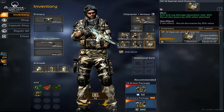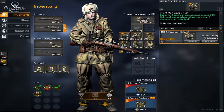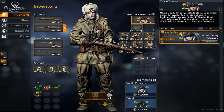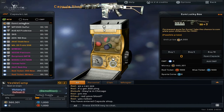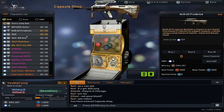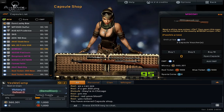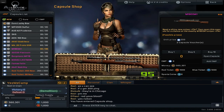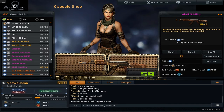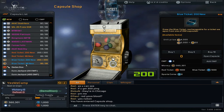We have by default the S14 armor I think. I don't know if we will get it also in the open beta and when the game is finally released. Let's see the capsule shop - it looks like the old capsule shop. That's the new currency, I think that's blue coin. The Koreans left that particular aspect of the game intact.